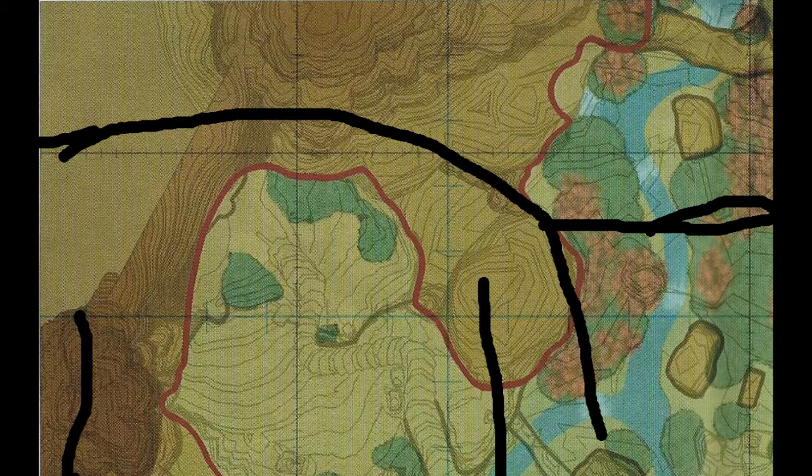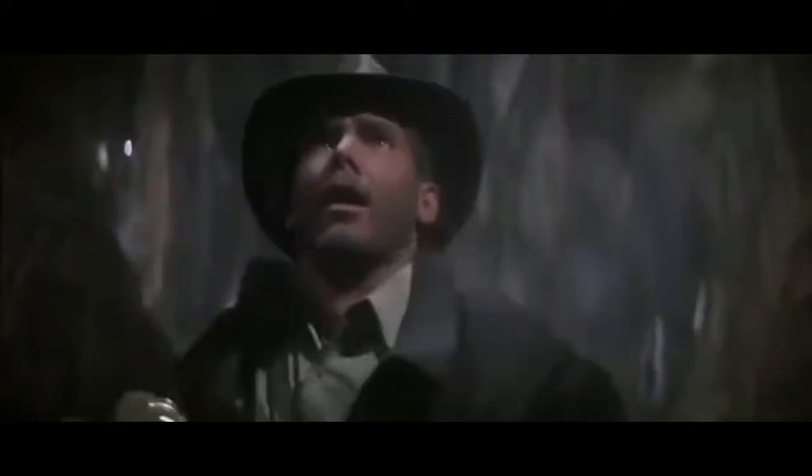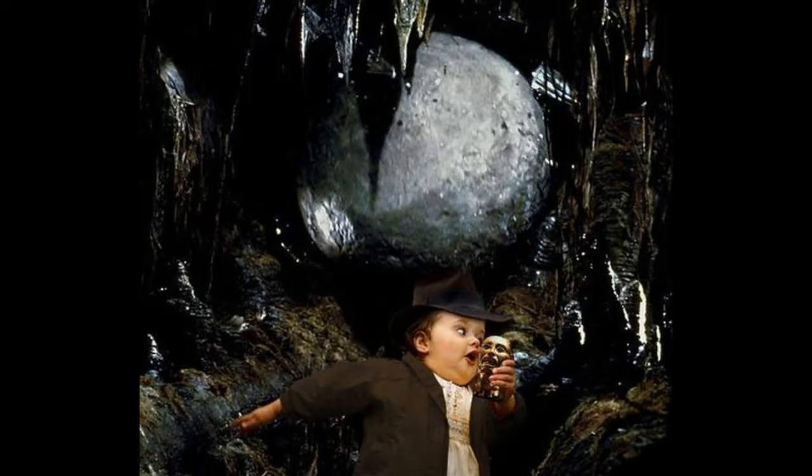Nate and Drake explore other career options. Yo Mama's so big on the map, what looks like mountains is actually her. Yo Mama's so big, Indiana Jones had to run because he thought she was the boulder.